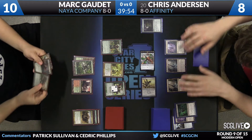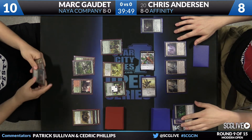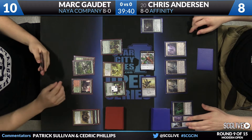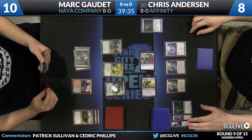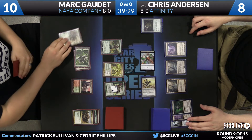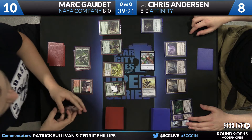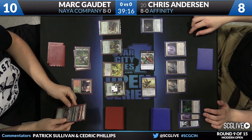Over to Gaudette we go — Tarmogoyf for the draw. An excellent one, of course, because it's Tarmogoyf — it's never bad. Allows him to fill out his curve a little bit with Tarmogoyf plus Ooze. There is the Goy. I believe four or five — instant, land, creature, artifact. Pretty large. We've got our Tarmogoyf out there to confirm.